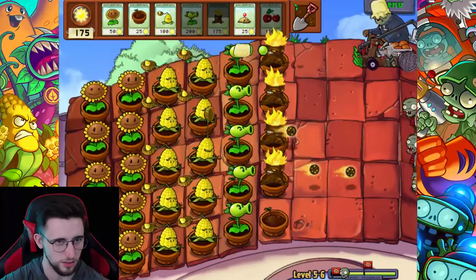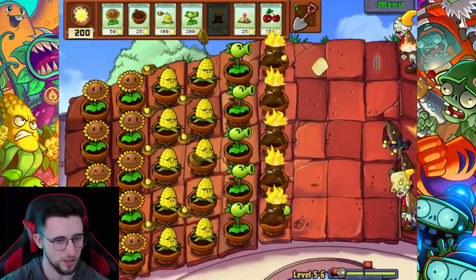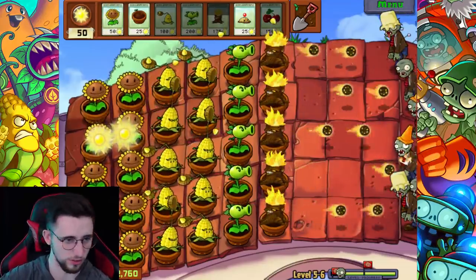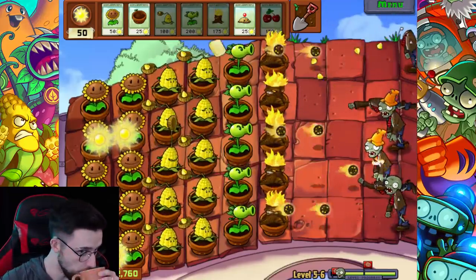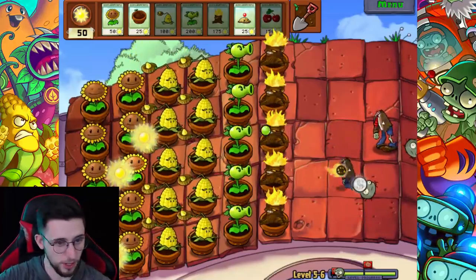Does he get the butter on his head? There you go! One of these times I will get to use pea gatling with torchwood - one of these times I will. So now I just chill. Oh money - don't miss that!